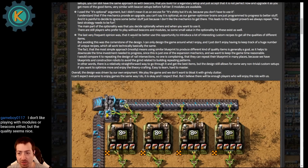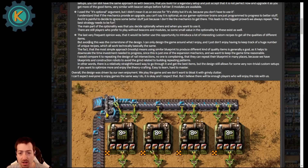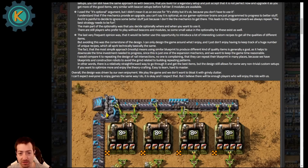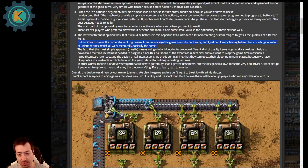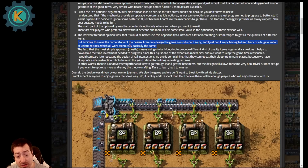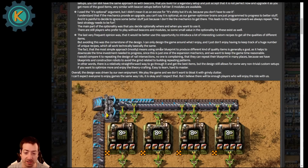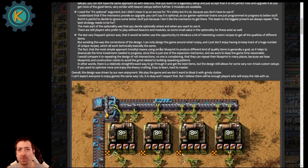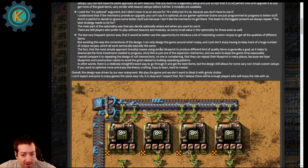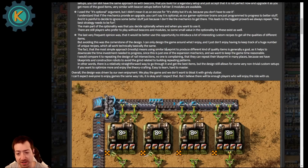The last frequent opinion they address is that it would be better to use this opportunity to introduce unique recipes for different qualities. Avoiding this was the cornerstone of their design — they don't enjoy having to keep track of a huge number of unique recipes which all work basically the same. I'm a fan of this as well. I think it's okay for a mod to do something like that, but not with five tiers of quality. It'd be one thing if there were two qualities — regular and high quality — then maybe you have a few unique recipes. But for five tiers of quality, you don't want five different recipes for your tier three assembler. That's not fun.